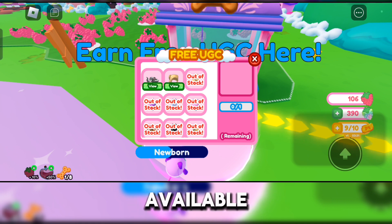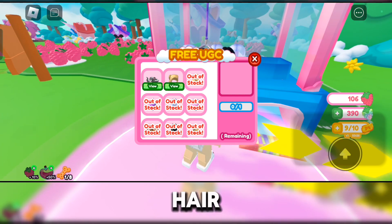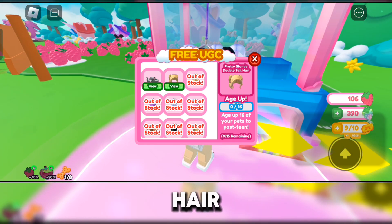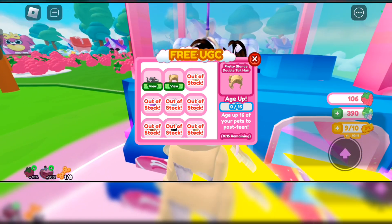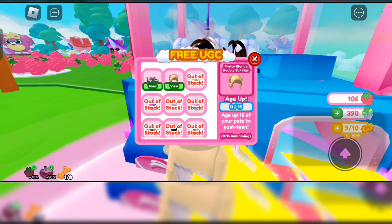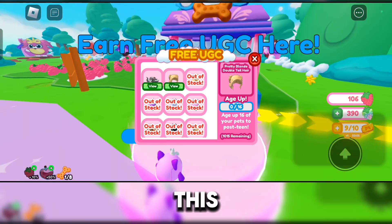This is the hair I was talking about — it's the Pretty Blonde Double Tail hair. Once you click view on it, it shows the requirement: age up 16 of your pets to post-teen. There are still a lot of stocks remaining for this free hair.